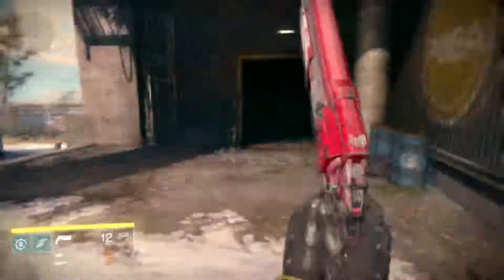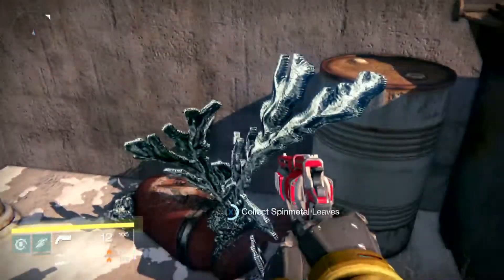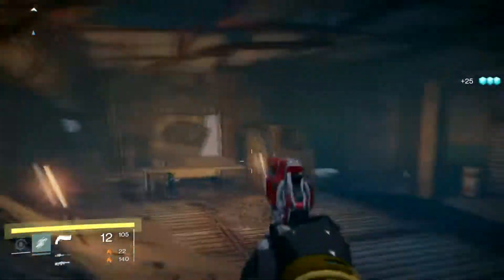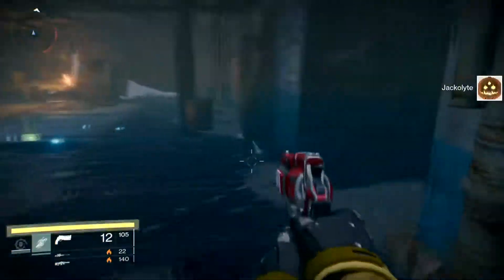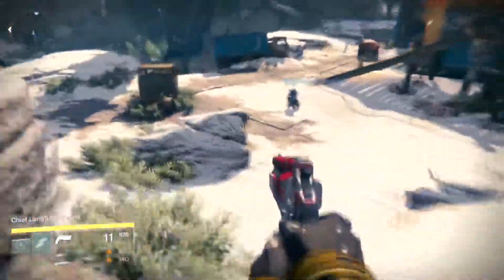Just keep following this route and you'll pick up chests quite often and spin metal. It's a good little route — I like it because you can run and sprint everywhere. As you can see I spotted a Fallen ship and there's spin metal right there. Come back through, kill that enemy.